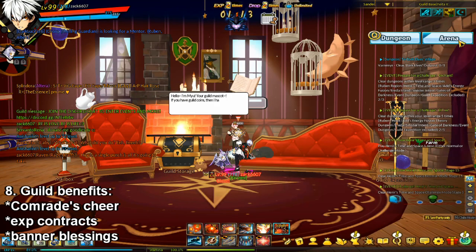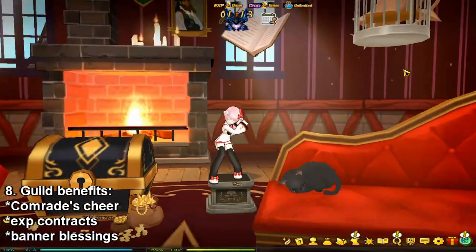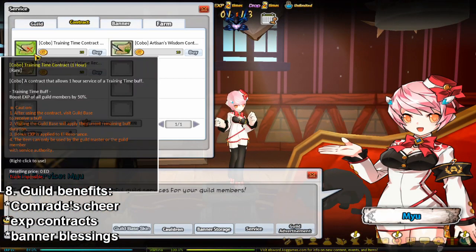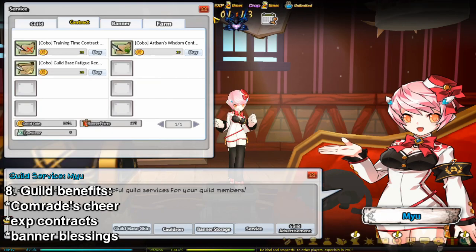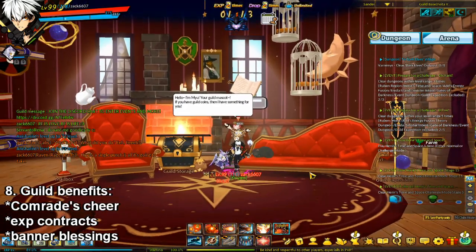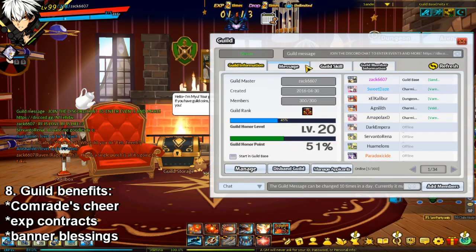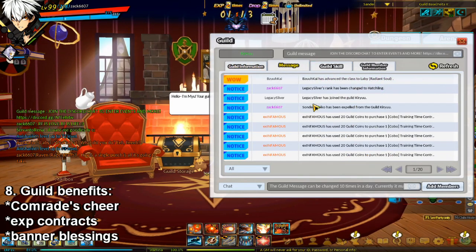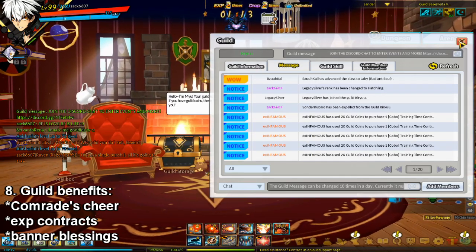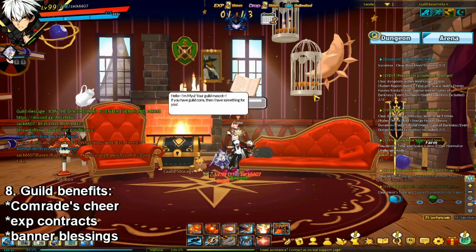Also, by spending 20 guild coins, anyone with the ability to do so in your guild can purchase a Kobo Training Time Contract. This increases the EXP of all guild members by 50% for one hour. If you purchase multiple of them and use multiple of them, it'll extend the time that the buff lasts. For example, yesterday Zero tossed five of these, so we had a 50% EXP boost for five hours.